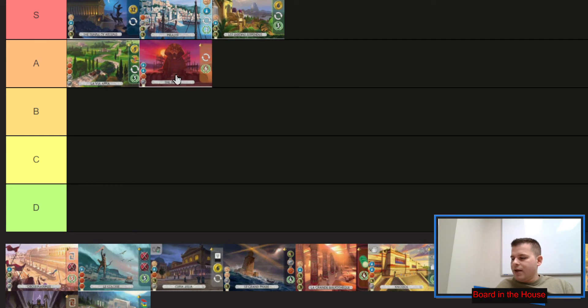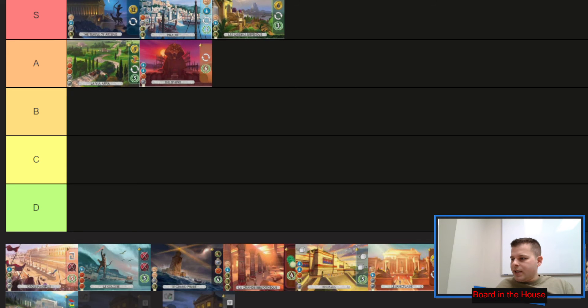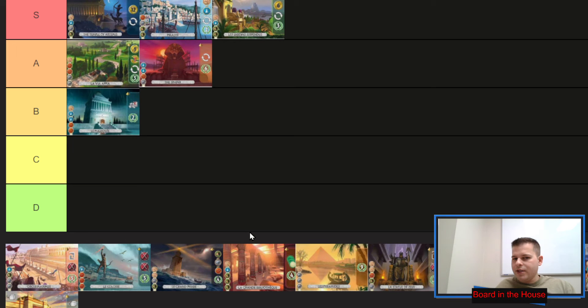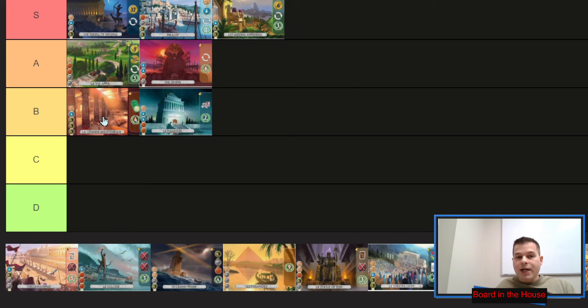That's an analysis of your extra-turn wonders. Next, we're looking at the non-extra-turn wonders. Some people say the best non-extra-turn wonder is the Mausoleum, but I would say the Great Library in the base game is the best. It depends: if Law is not out there, Great Library becomes very important — you could grab it and grab Law. If Strategy is not out there, you could use Great Library to get Strategy early and make those Age 2 military cards be two or three shields. Mausoleum could also grab a discarded Age 1 science card and give you a needed progress token.